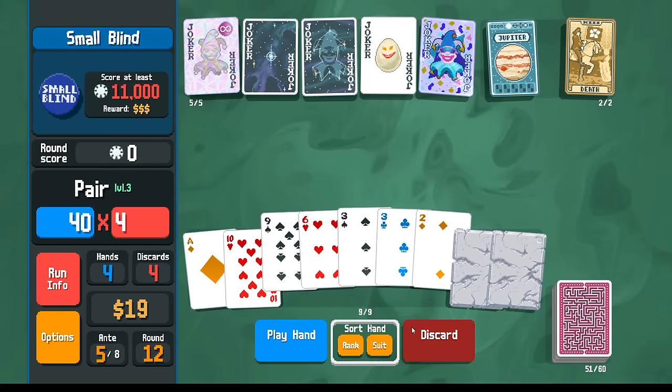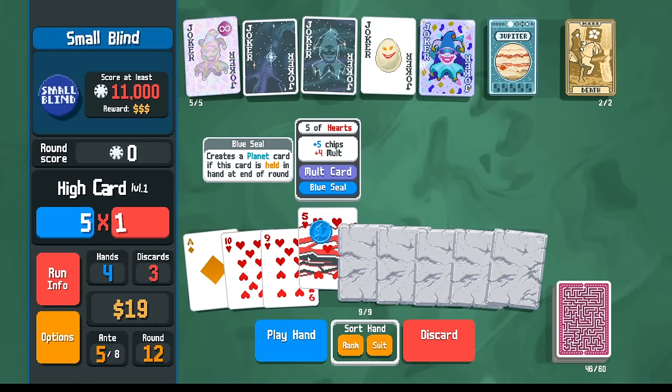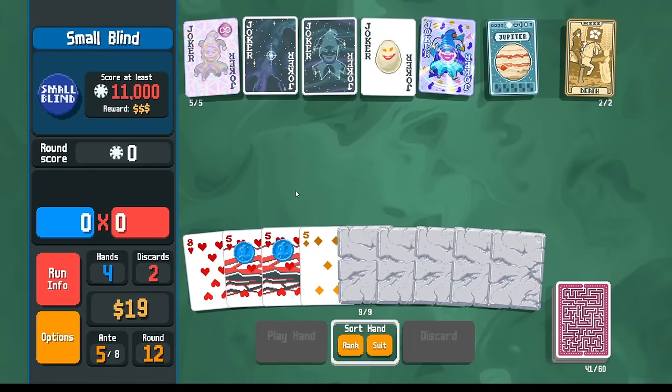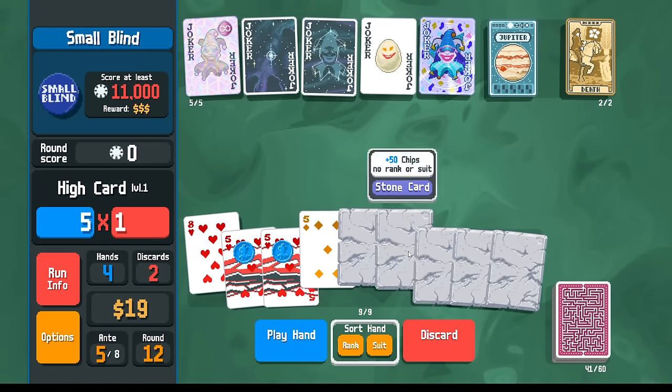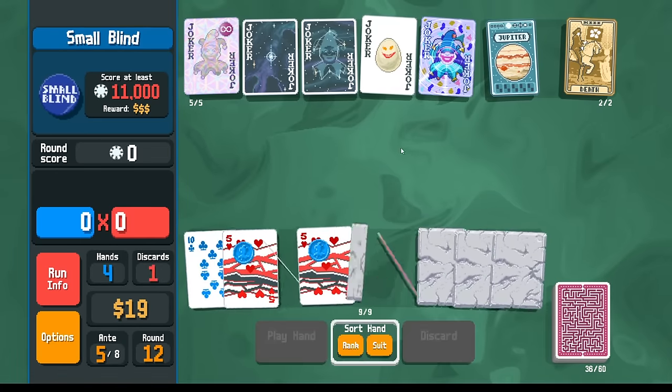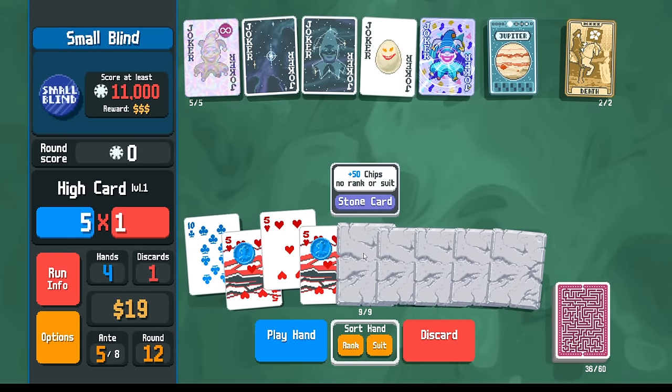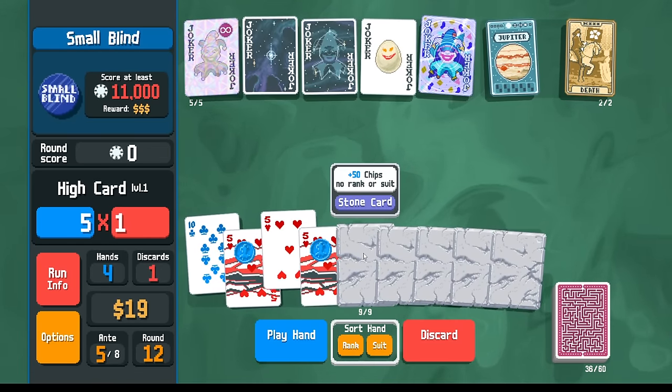It turns out if you have throwback and the extra chips from the foil, we do one shot now. Let's keep that in mind. We got the fives — I still want to try to get the gold card.